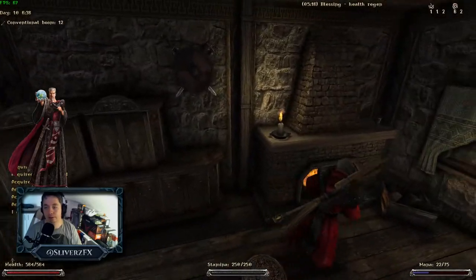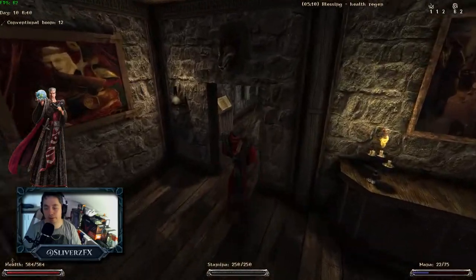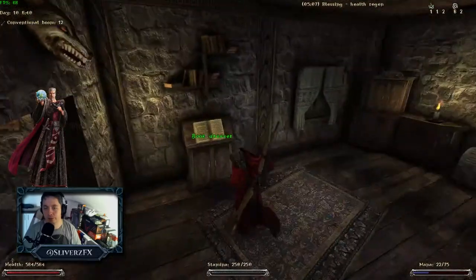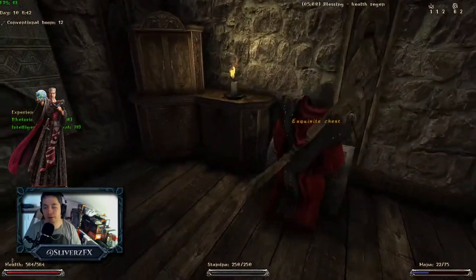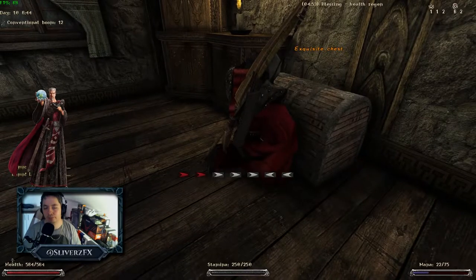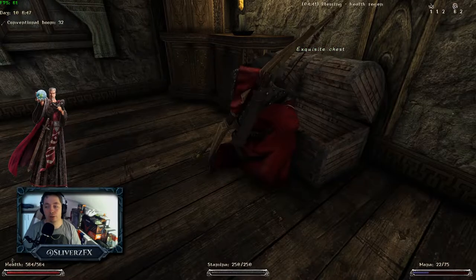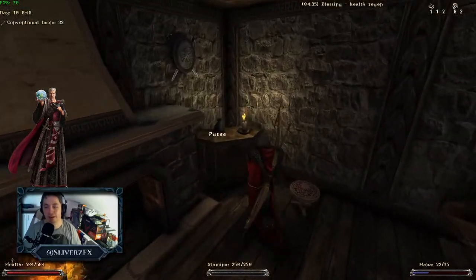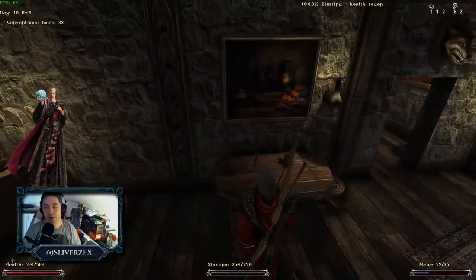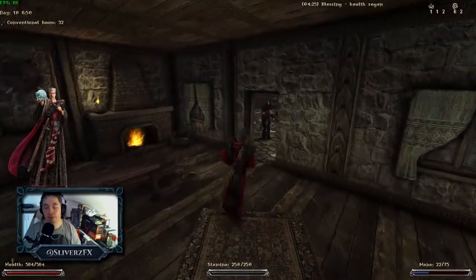I couldn't take anything from that side because there's a guy right outside. Let's check this place — nobody's even here. Another rhetoric and intelligence book. This chest has a topaz inside, which is quite valuable. Make sure to save all of your jewels — do not sell them to Hannah, the girl who works in the hotel of the city. They are worth way more if you just save them.